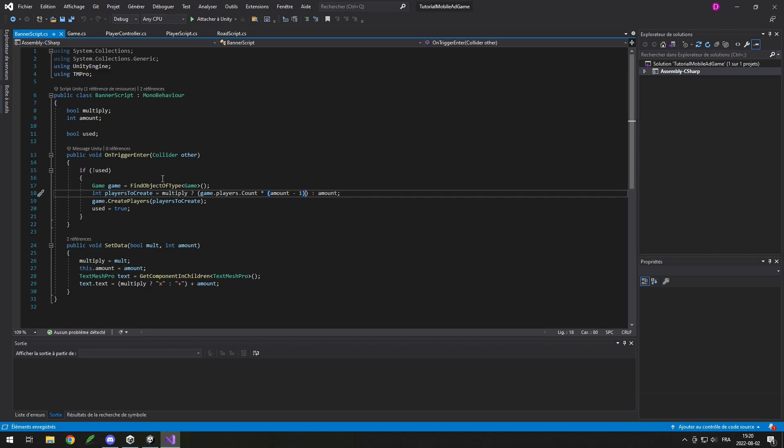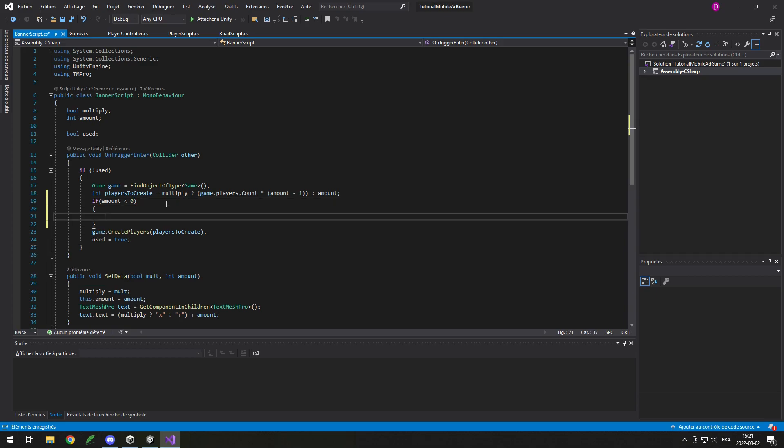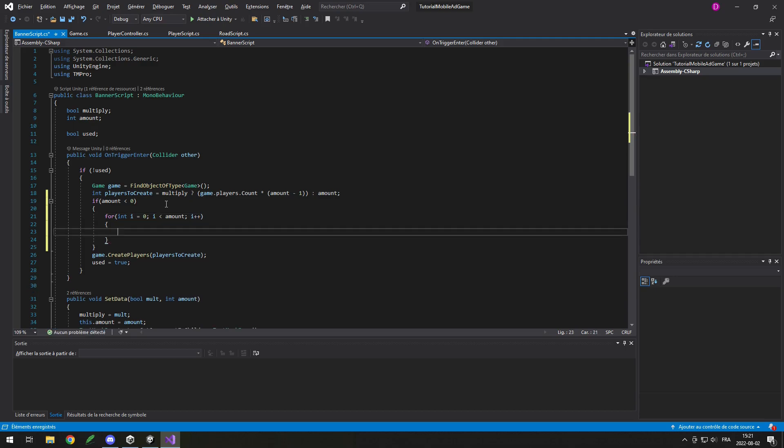First off, to make the negative banners we'll go in our banner script. Inside of OnTriggerEnter, where we create new players, we want to check if the amount is negative — instead we will remove players. So here I'll put: if amount is less than zero, then open the brackets and do a for loop: int i equals zero, i is less than the amount we want to remove, i++. We'll loop for the amount we want to remove, and in that loop we'll do game.DeletePlayer and get game.players[0].